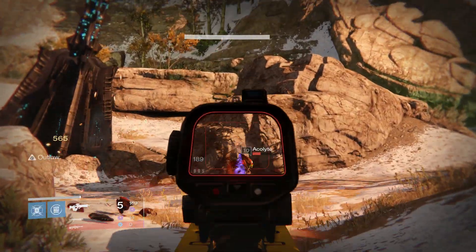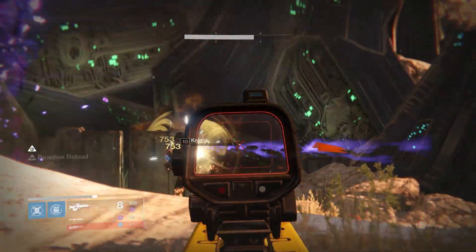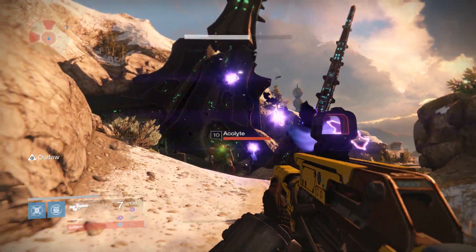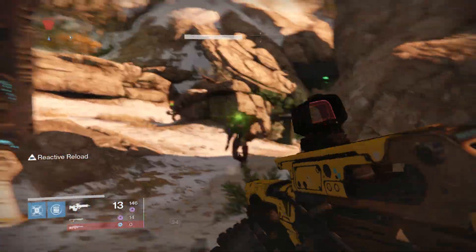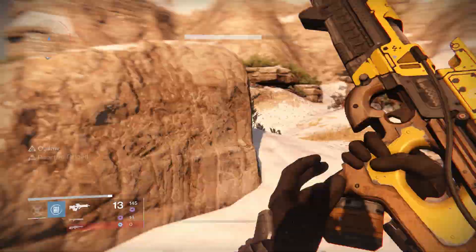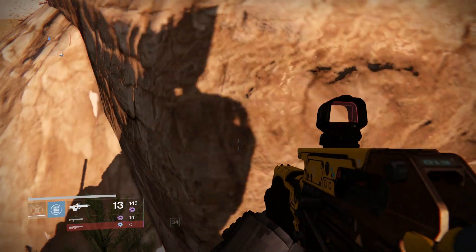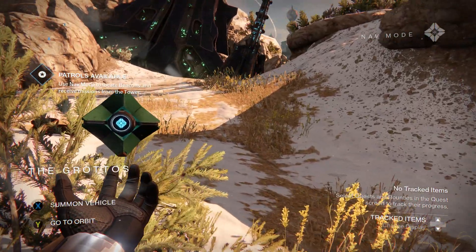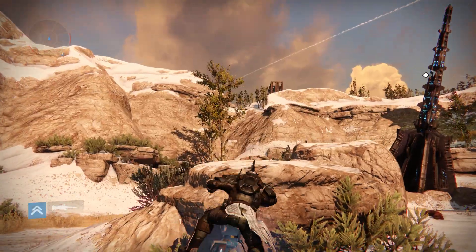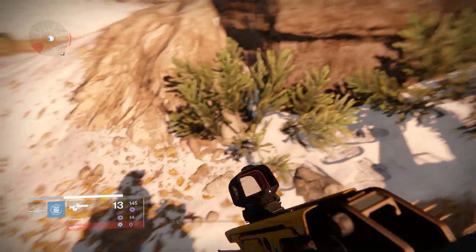You can pretty much do this with any class. What you want to do is come to this rock here and wall breach through it with the Sparrow. You want to walk as close to it as possible, to about this corner area, and then wiggle out — there we are. Sometimes it's quite easy, sometimes it's not. You might just do it the first time. You don't want to actually glitch through the actual rock — you don't want to do that.